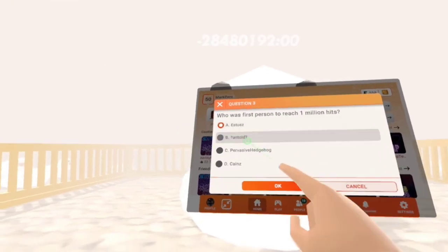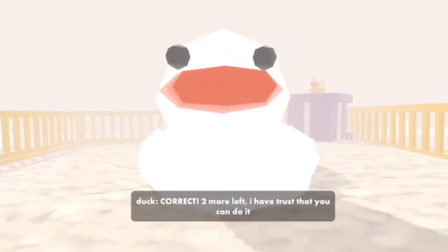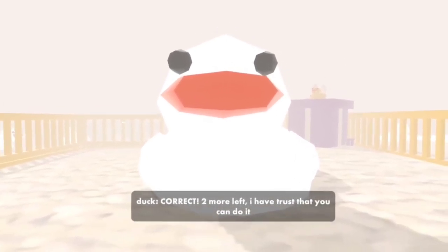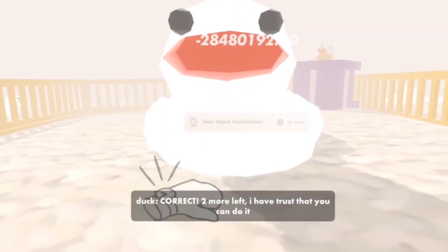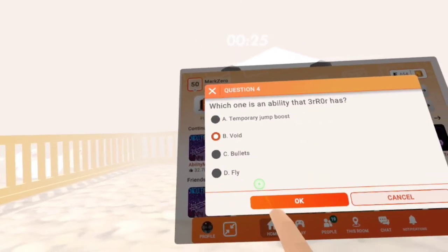Who is the first person to reach a million hits? The answer is Untold. Which one is an ability that Air has? The answer is Void.